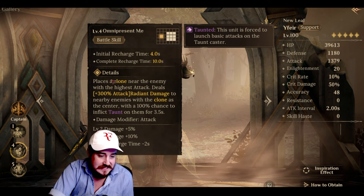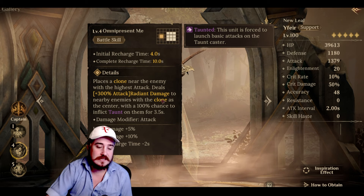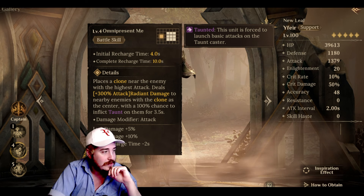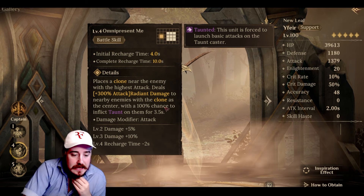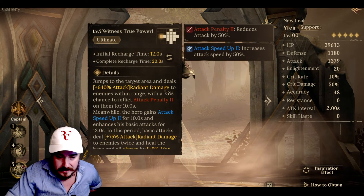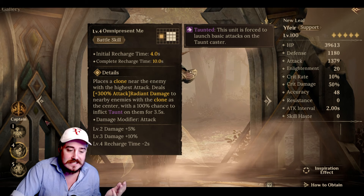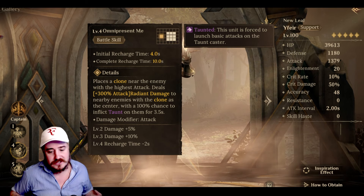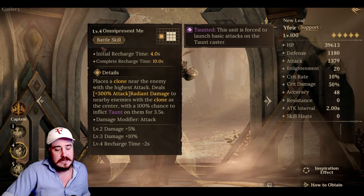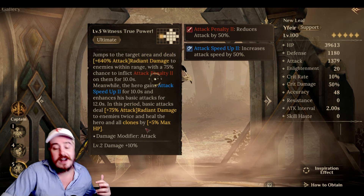Omnipresent Me — we've got a taunt. Places a clone near the enemy with the highest attack. Deals 300% attack radiant damage to nearby enemies with the clone as the center — some kind of AoE radiating off the clone. You can see it's like a square around the clone; the center tile is where the clone is. There's a 100% chance to inflict taunt, so they're all going to attack the clone. I'm assuming the clone has all of his stats, so when the clone dies it's taking all the damage, distracting them. So far this seems immensely powerful — he's just throwing clones back there as punching bags to distract enemies. The damage can go up to 315%. Initial recharge at 4 seconds, then base tending to start at 8 with skill ups.